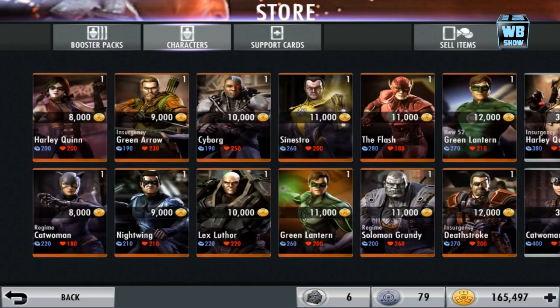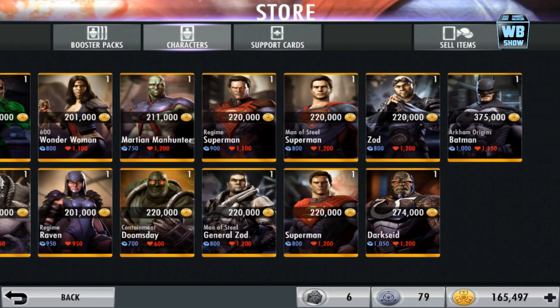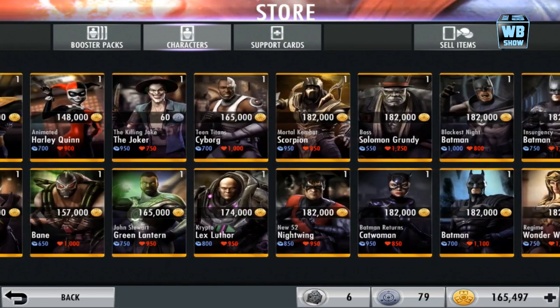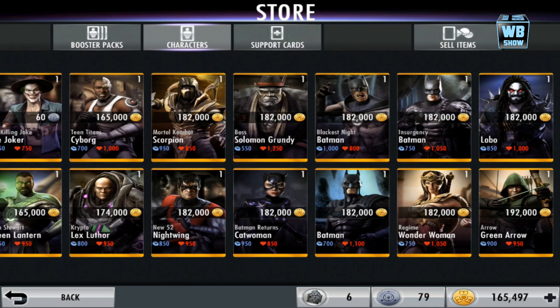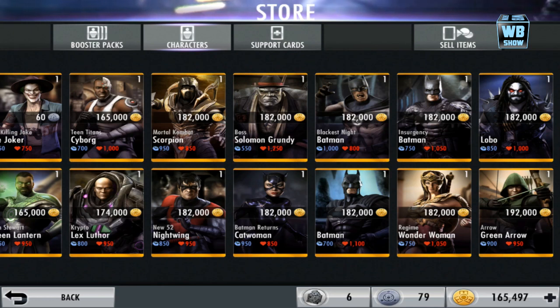Going in here now, we're gonna swipe over to look at the card. You're gonna see him in here somewhere — there he is. As I was saying, if you don't see him in here it means you didn't unlock him, and even if the event ended you won't be able to get him unless you complete the event. His health is pretty high — 1250 — compared to insurgency and every other card.